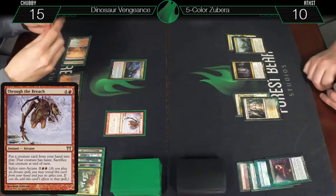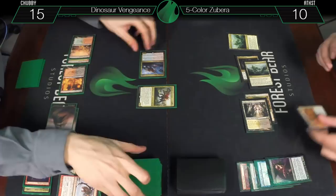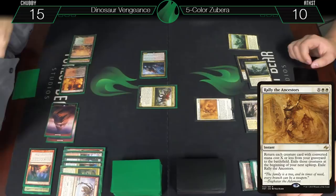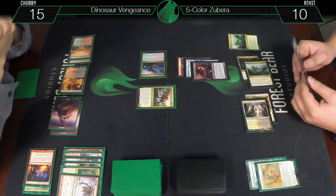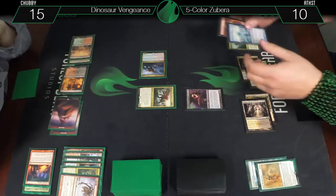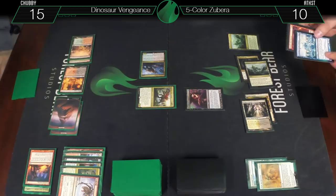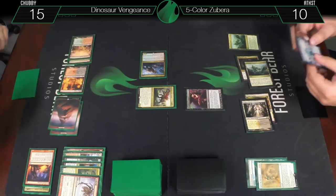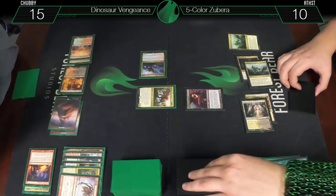Through the Breach and two G-Shots — attack you for eleven! I figured you had it — Rally the Ancestors is the instant-speed one: return each creature card with converted mana cost X or less. With X equals two, we get these guys back. Holding priority, we sack these two guys to the Bloodthrone Vampire. Zuberas trigger whenever they go to the graveyard from play and check how many went to the graveyard as they resolve — so by sacrificing both at once, when the ability resolves it sees two Zuberas went to the graveyard.